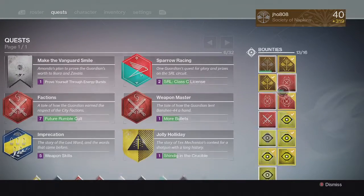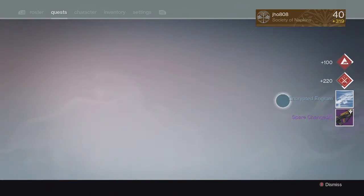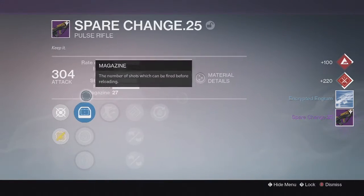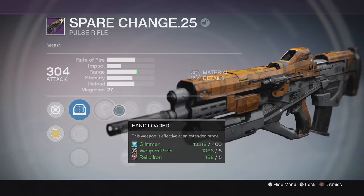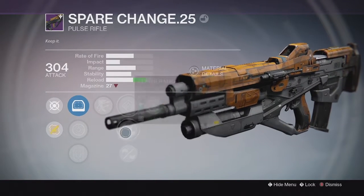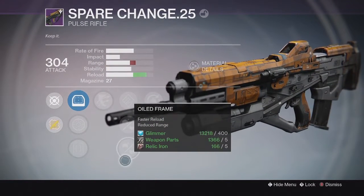Moving on to my Weekly Crucible rewards for my first character, we ended up getting a Spare Change Pulse Rifle at 304 and the perks on it were Outlaw and Grenadier, so not the greatest perks on it. I'm probably going to end up using it for Infusion or dismantling it.